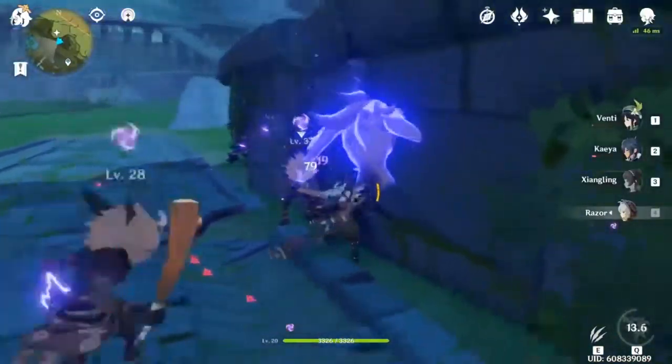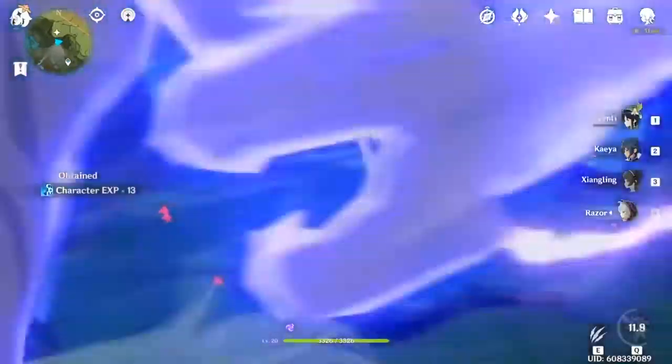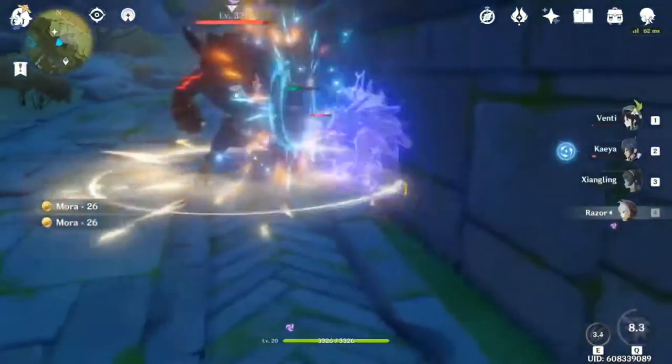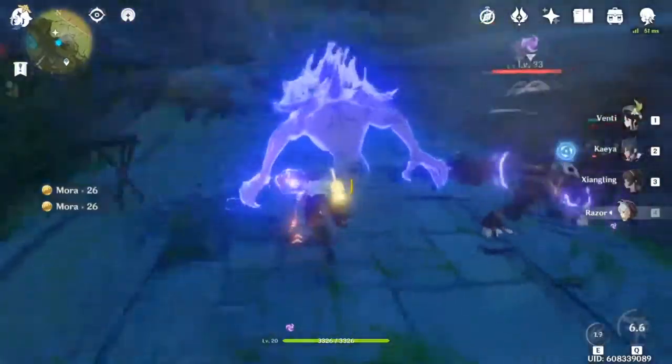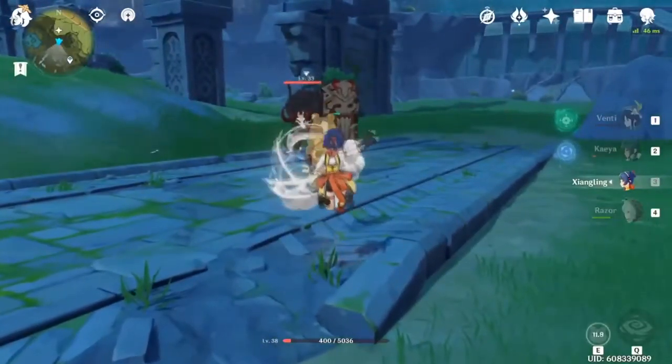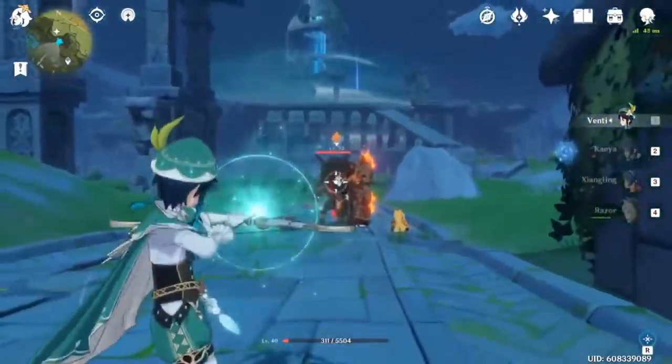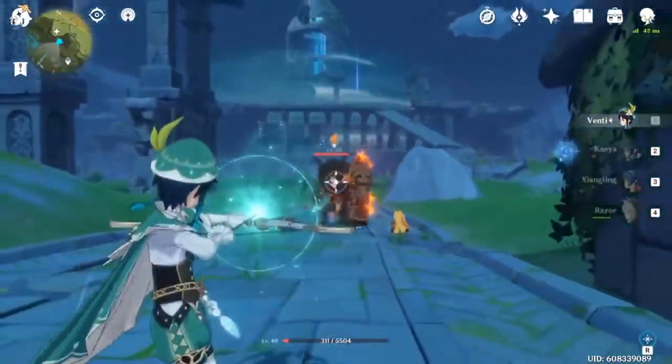I cannot begin to explain how clutch kiting mobs is in this game, and how kiting allows you to fight mobs that are much higher level than your team and can be generally useful for almost every aspect of the game — specifically things like Hillichurl guards and Ruin guards — but this can be used at almost any juncture in the game.